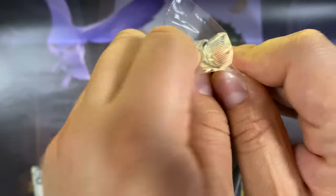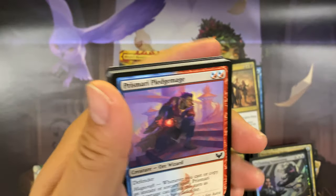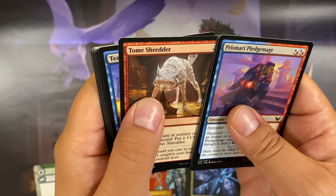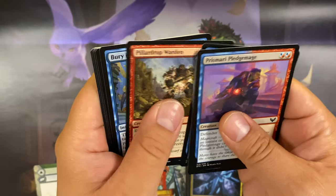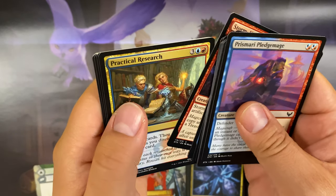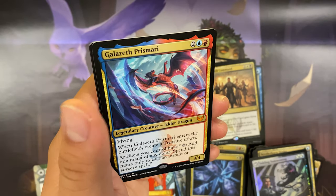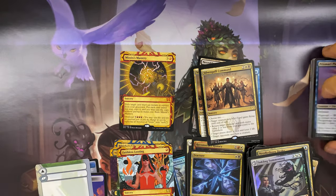So I guess Prismari gave us one mythic: Mizzix's Mastery. Prismari school booster: Prismari Pledge-Mage, Prismari Campus, Elemental Summoning, Tome Shredder, Teach by Example, Soothsayer Adept, Pop Quiz, Pillar Drop, Warden, Bury in Books, Storm Kiln Artist, Practical Research, Expressive Iteration, and Galazeth Prismari as the mythic rare. Two mythics total for Prismari!